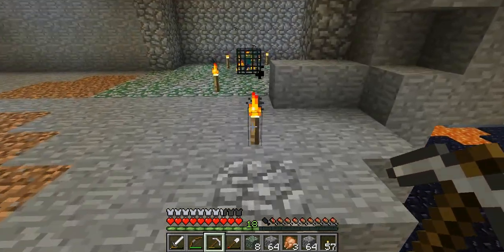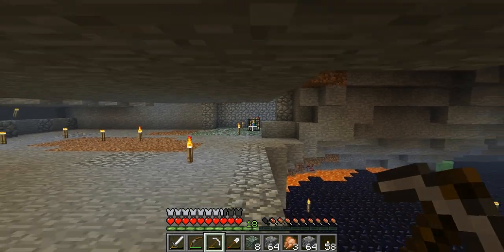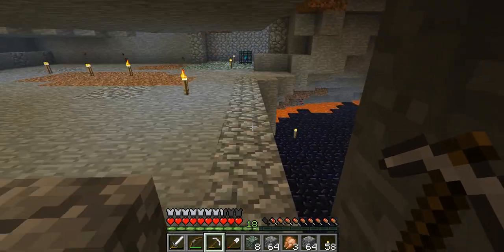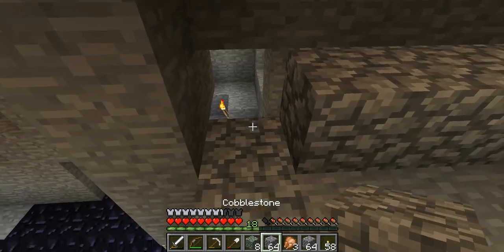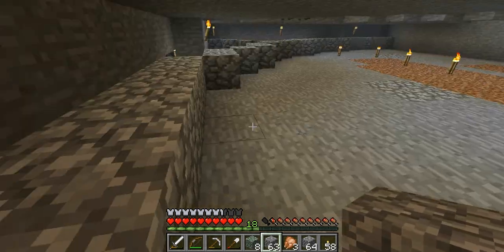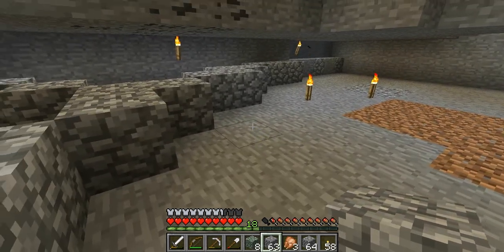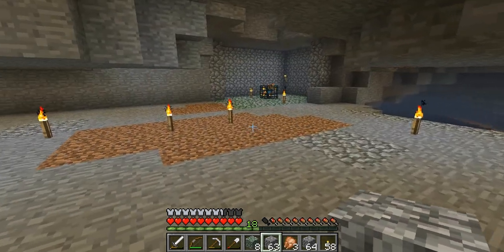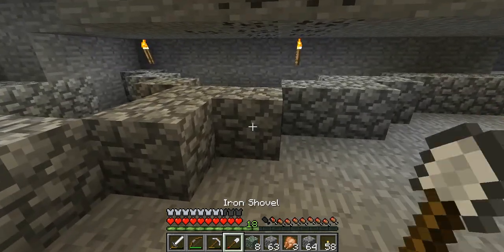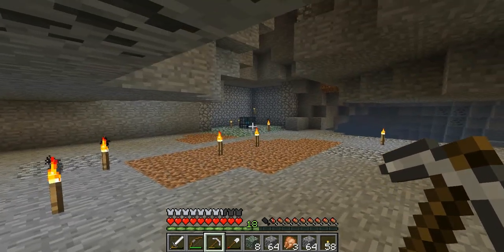Let's knock this torch out just so you don't get confused. Fire there — no fire — fire again. So inside this little half-circle, or three-quarter circle, or quarter circle — as long as we stay inside here it'll spawn, but the second we go outside there, no spawning. Inside — outside.